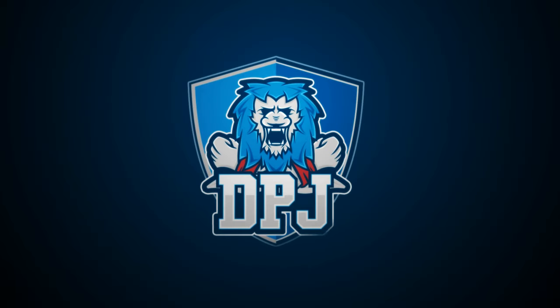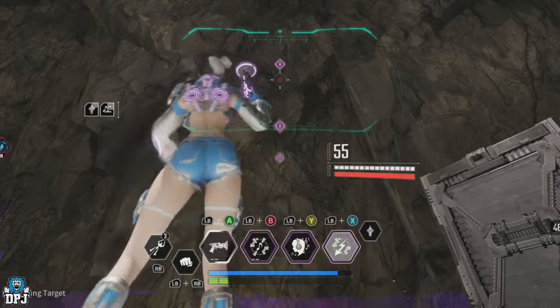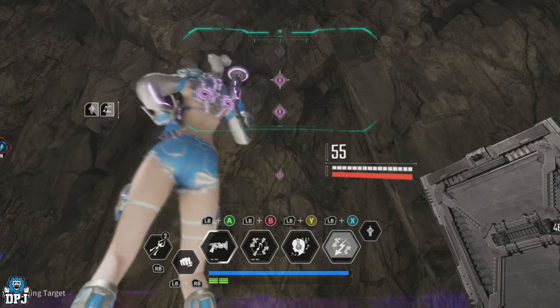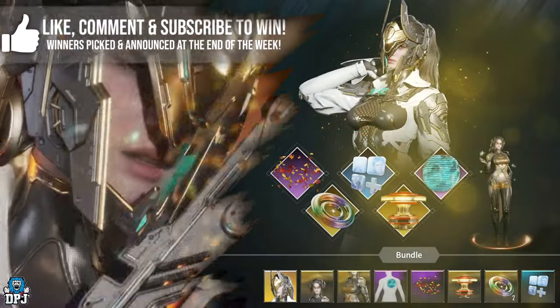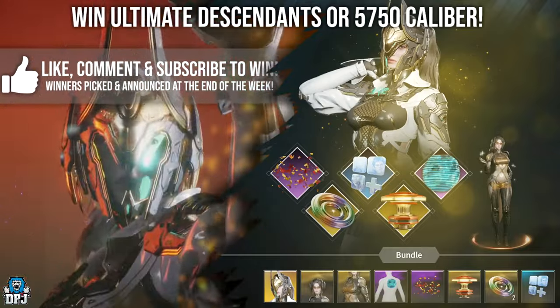Welcome back to another First Descendant video. Today I'm going to showcase the quickest way — besides purchasing — of unlocking Luna. My name is DPJ.